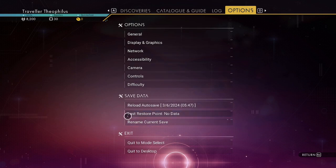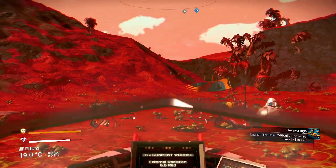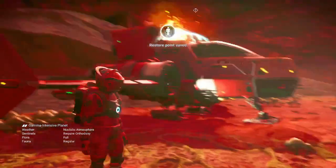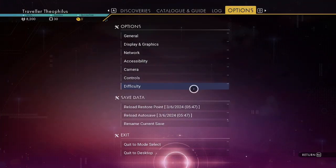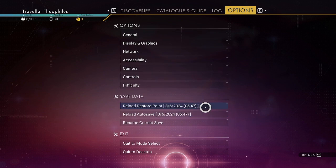See, there's no restore point now. Watch — notice it says 'restore point saved' when you go out of the ship. If you look now, you have the restore point from the ship.